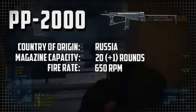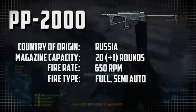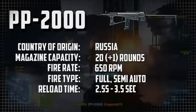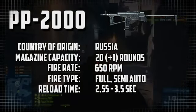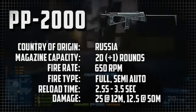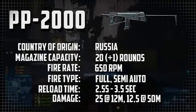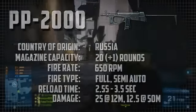The fire rate is 650 rounds per minute. The fire type is full auto and semi-auto. The reload time is 2.55 seconds with a bullet chambered, or 3.5 seconds when the magazine is completely empty. The damage for the PP2000 is 25 hit points per bullet at 12 meters, trailing down to 12.5 hit points per bullet all the way up to 50 meters.